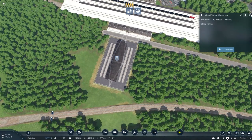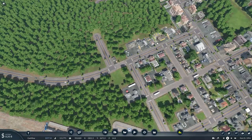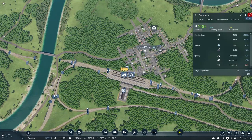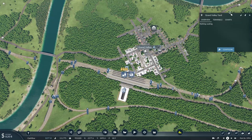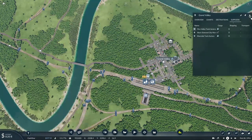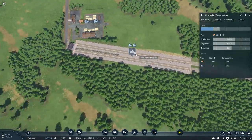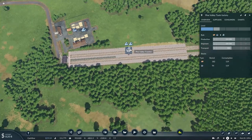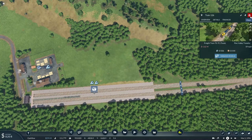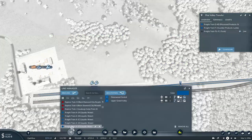I really need to get started on delivering supplies to Grand Valley — there hasn't been any cargo delivered here and I need to fix that. It needs war materials and tools. Let's look at the Pine Valley Tool Factory — there's steel, and one train is already basically on its way to pick up tools. So I'll have to set up another freight train to carry these tools to their destination.